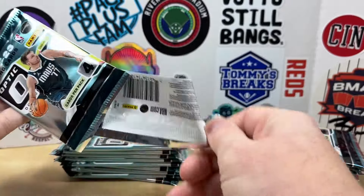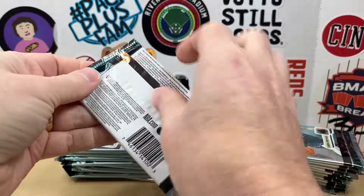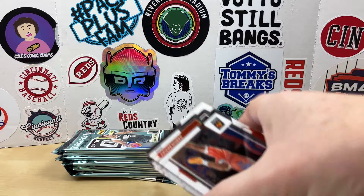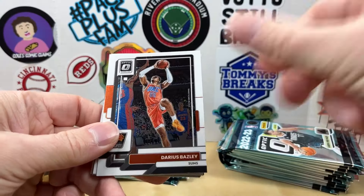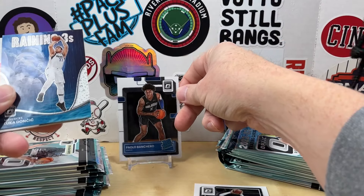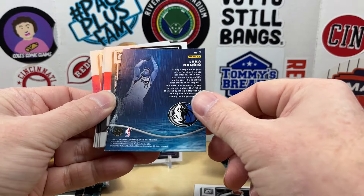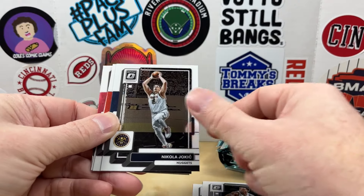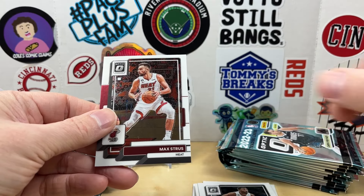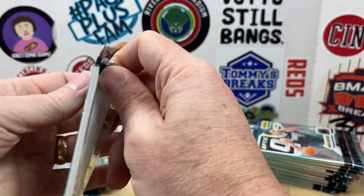Let's get the first two packs open. Nice, there's Apollo Ricky — I'll take that. Reigning Threes Luka, cool — I have not seen that one. I assume it's part of the base Optic set, but I've not seen that one or Elite Dominators before. Maybe some of these are exclusive to T-Mall boxes, or maybe they're in hobby boxes, but I've ripped a few blasters and mega boxes and don't recall seeing any of those inserts.